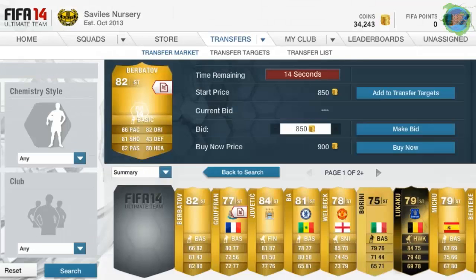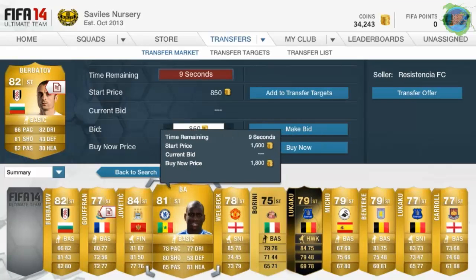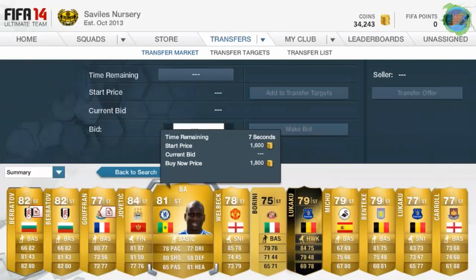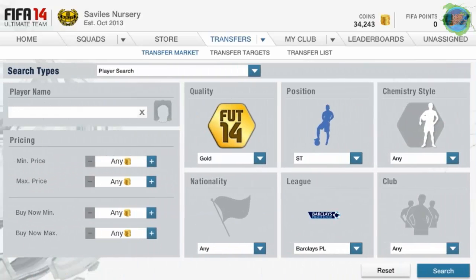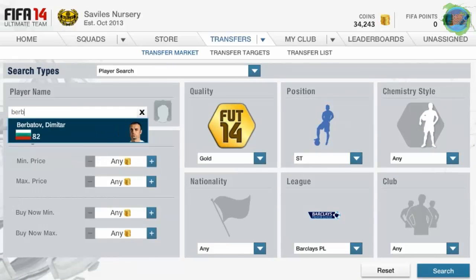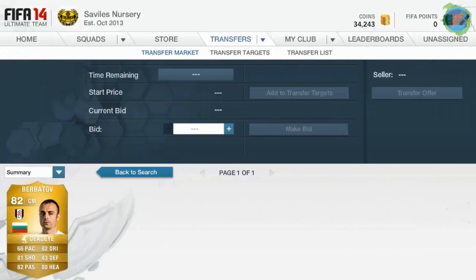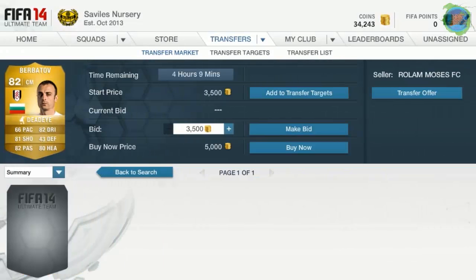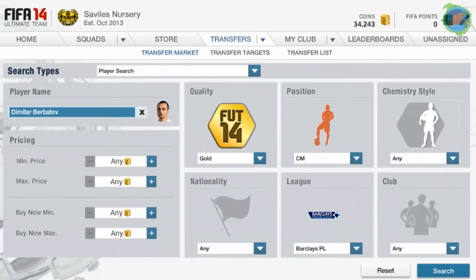Let's just look at the Premier League strikers again. You can look at Berbatov or Welbeck if you want. Demba Ba was my good one. Let's look at Berbatov - there's only one card on the market, I could always up the price, but I'll probably leave that.